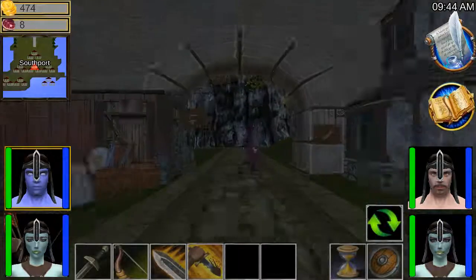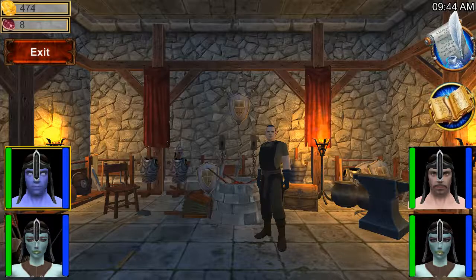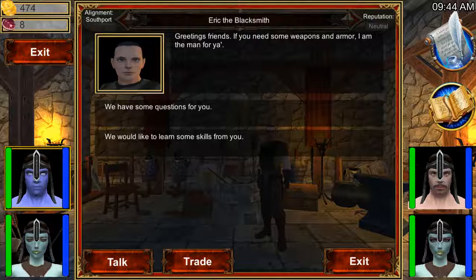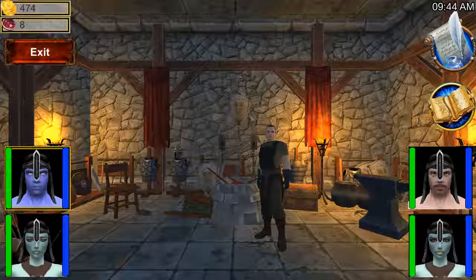First thing we are going to do is visit the Eric Sirenworks — this is Eric the blacksmith. We can talk to him, ask him a couple of questions, and we can learn some skills like bodybuilding and leather armor, which will be useful later on. Unfortunately, right now we don't have enough money.